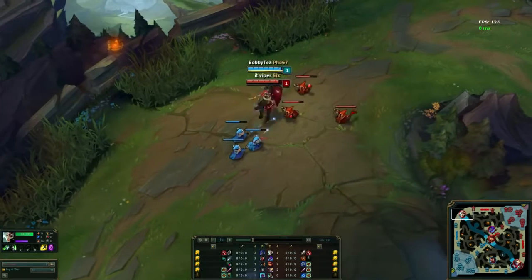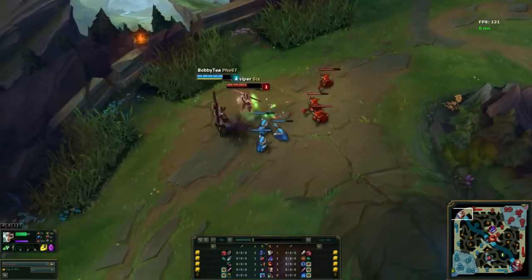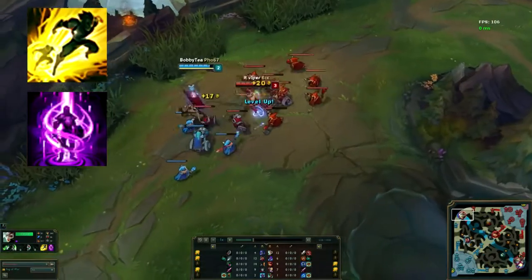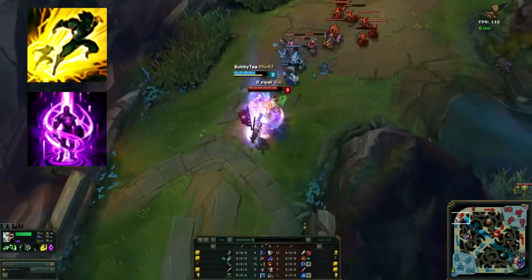Viper plays Riven in the top lane, so this is going to be a top lane focused guide. Starting with summoner spells, he takes the usual top lane spells: Flash and Teleport. He doesn't take Flash and Ignite or Flash and Exhaust — it always seems to be Flash and Teleport.